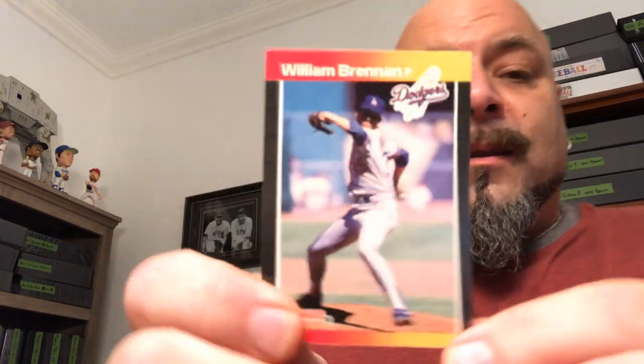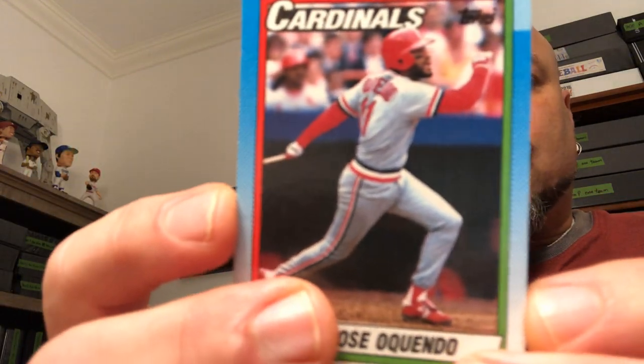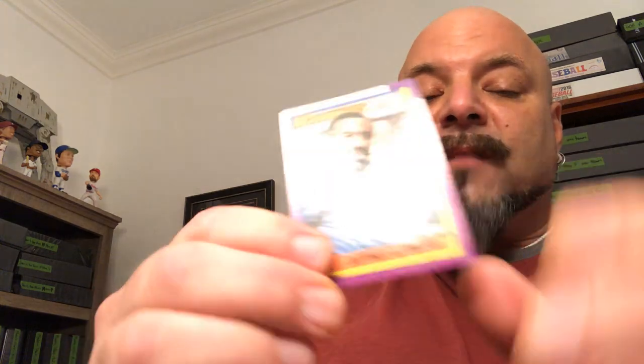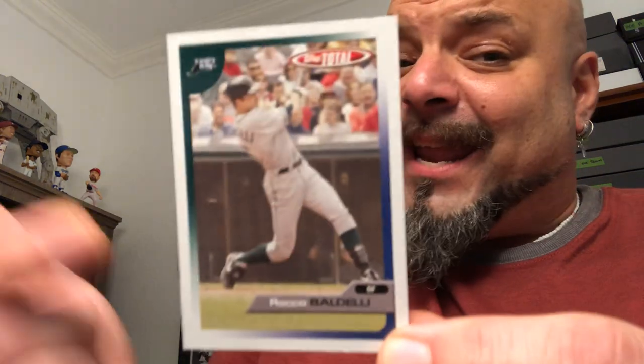William Brennan, Dodgers, 89 Donruss — that's gonna go in the side pile. Jose Oquendo — side pile. Dave LaPointe, Yankee — goes in the keeper pile. Jeffrey Leonard — oh boy, it's a freaking batting cage. There we go — Topps Total, Rocco Baldelli, Italian guy, goes in the Italian PC.